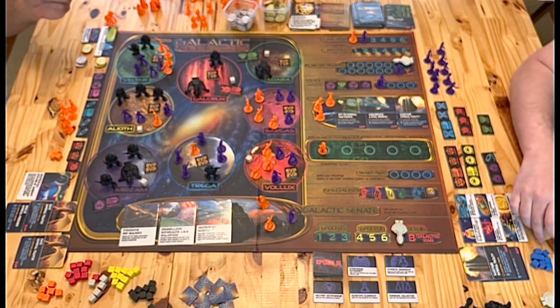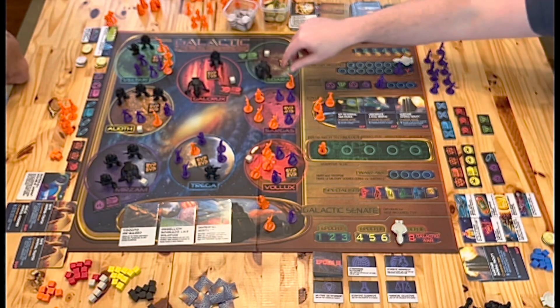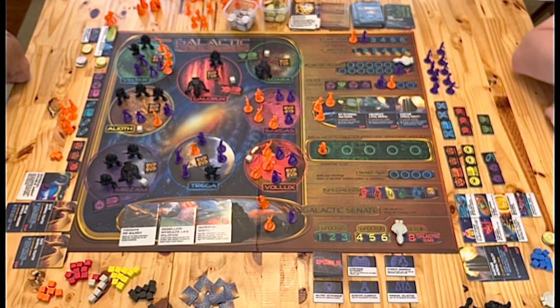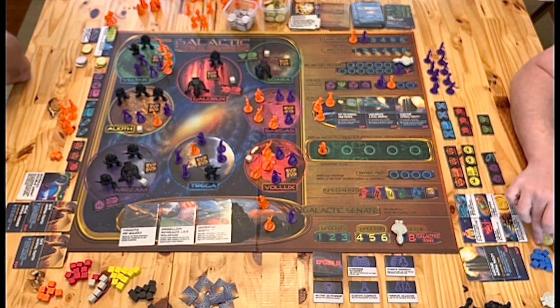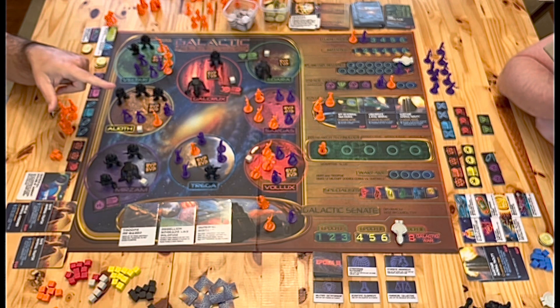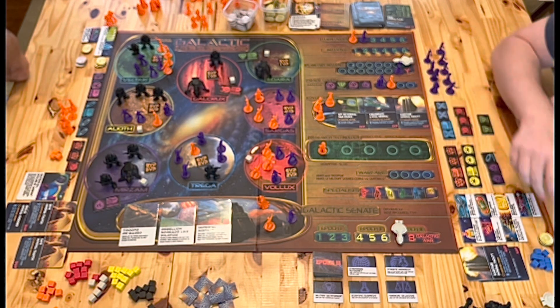I'm going to send one worker to the same box — to trade goods? In the third epoch the sciences cost 20, I believe. Yes, they cost 20 per.